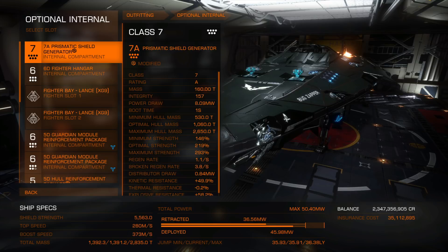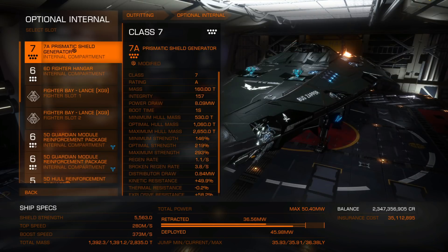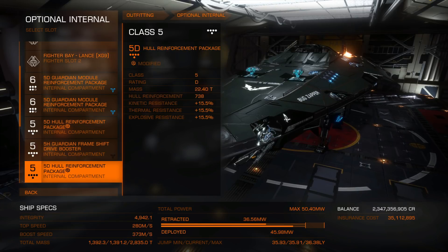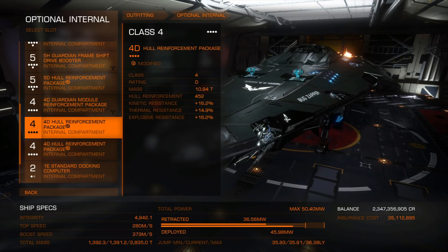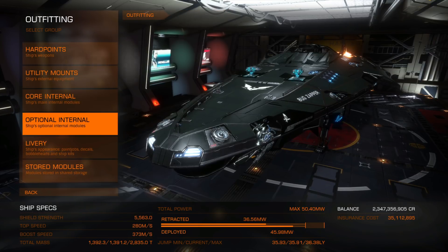Last but not least, optional internals. I've gone for the prismatic shield generator — a 7A would do just as good a job — again high cap because Thargoids do outright damage and ignore resistances. Fighter hangar with two lances, not overly bothered about those, they make a great distraction. What you'll notice is I've gone for a whole lot of module reinforcement over hull reinforcement. People might think that's crazy, but this method is going to kill the Thargoids so quickly that hull damage isn't really a problem — you need to protect your modules to keep them functioning.